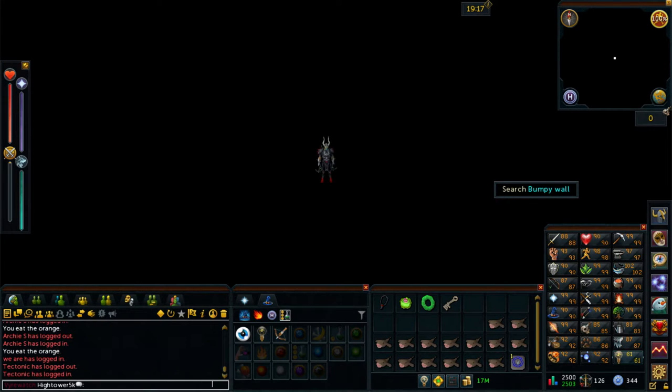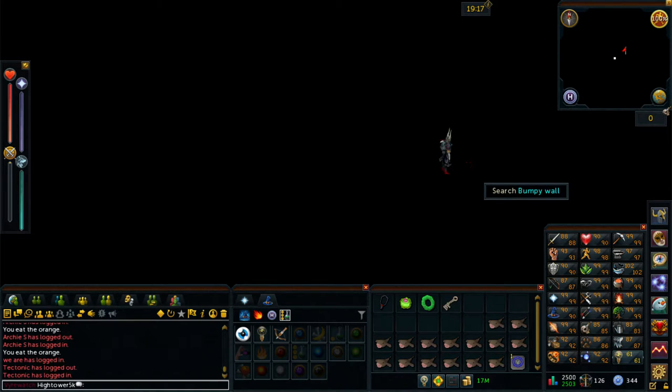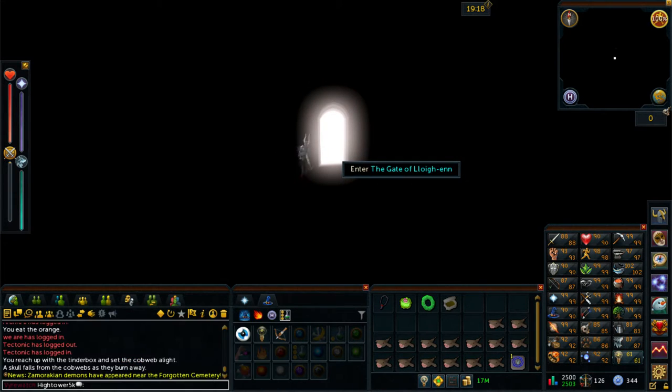To your right there should be a bumpy wall which you want to go ahead and search. You then want to use your small key on this bumpy wall, and from this you should get a tinderbox. You then want to use your tinderbox on the scary wispy thing which is just beside you. Go ahead and search this scary wispy thing. You should then have a skull at your feet — go ahead and pick it up. You then want to use the skull on the unusual shape to the left of the room. There will then be a gate which you want to go ahead and enter through.